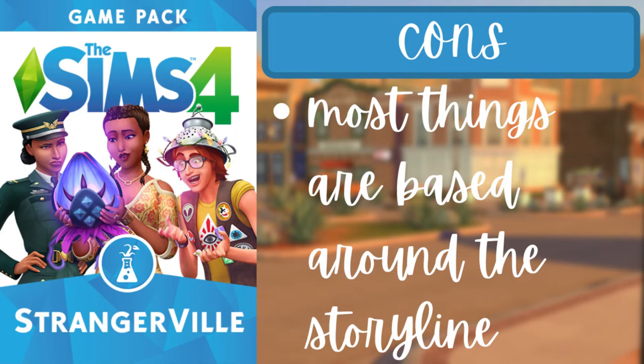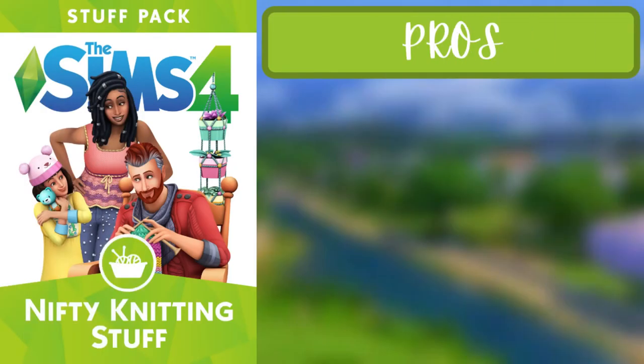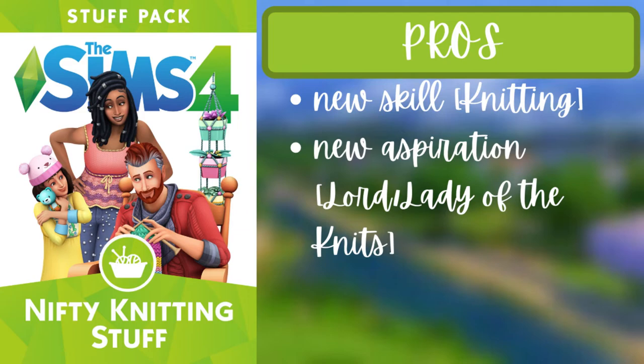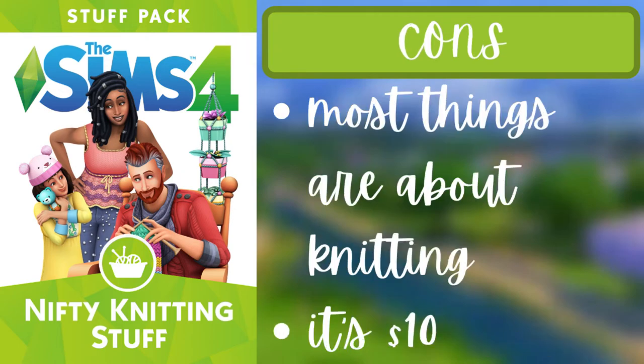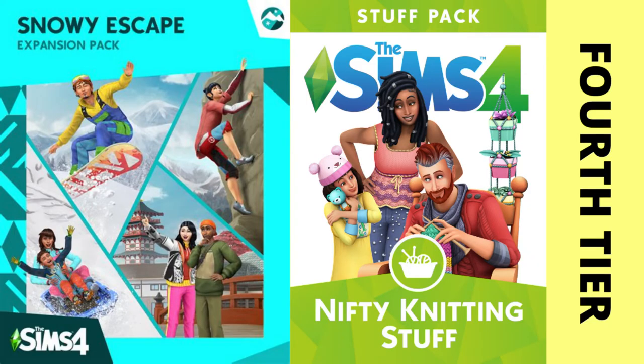For the fifth pack of the fourth tier, Nifty Knitting, the pros are a new knitting skill, a new aspiration called Lord/Lady of the Knits, Plopsy — basically a Sims version of Etsy — and new décor items. The two cons are that most content is knitting-focused and it costs ten dollars.